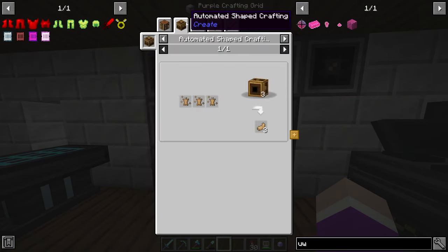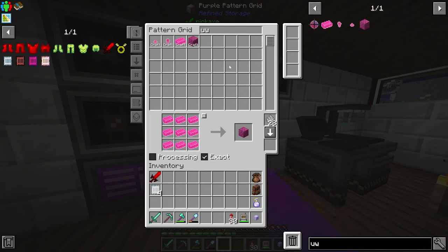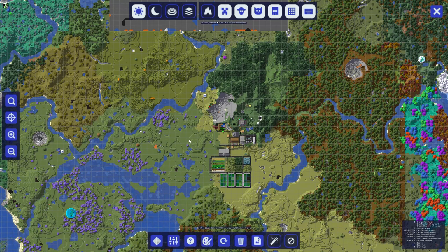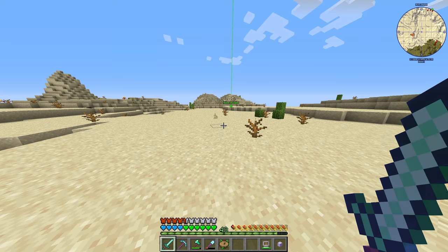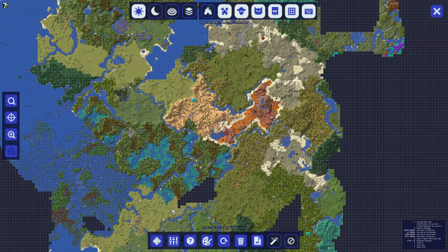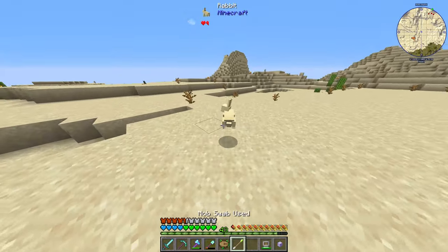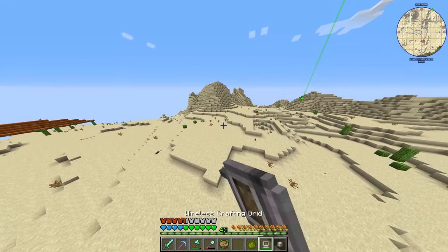Jump boost is going to require rabbit's foot. I actually haven't seen any rabbits at all. I know rabbits spawn in the desert, so let's grab ourselves a mob swab and fly to a desert. I had to go to a new desert area just to find this rabbit — I had to get a nature's compass and fly all the way down to a bigger desert. I have him now — got the swab on him. Now that I have a mob swab of a rabbit, let's grab ourselves a waystone and get out of here.